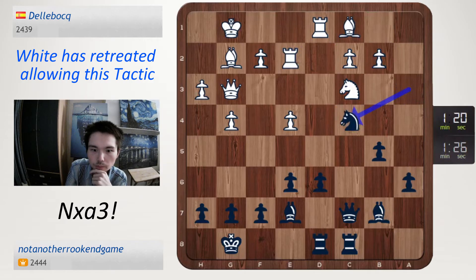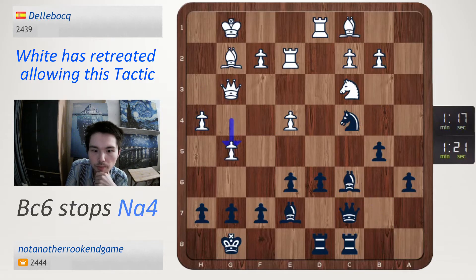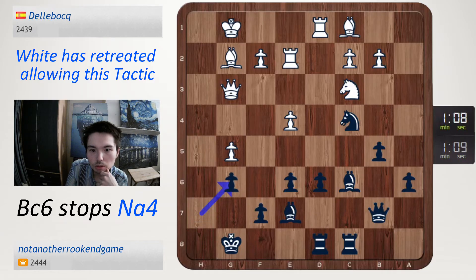Knight back, h4, bishop c6, g5, queen b7, h5. I might just go g6 to stop him playing g6. Take, take, bishop f8, bishop g7 — nice way to re-route.